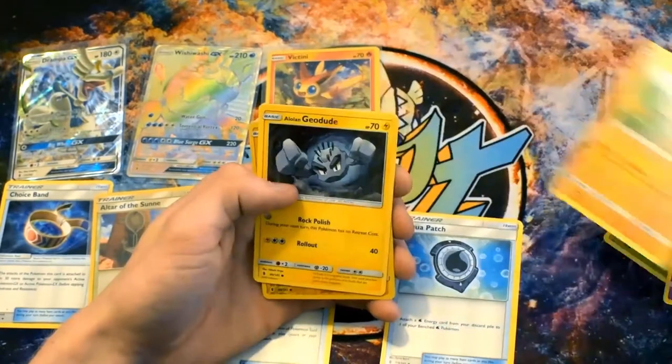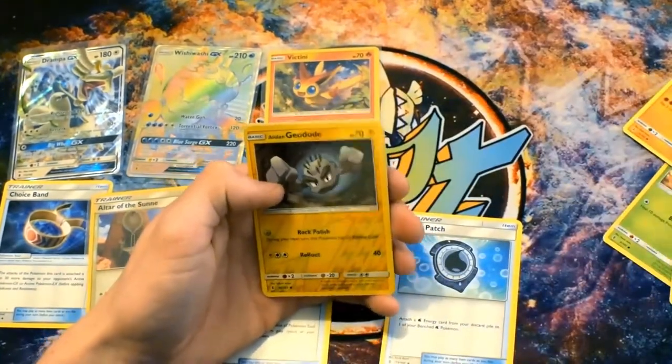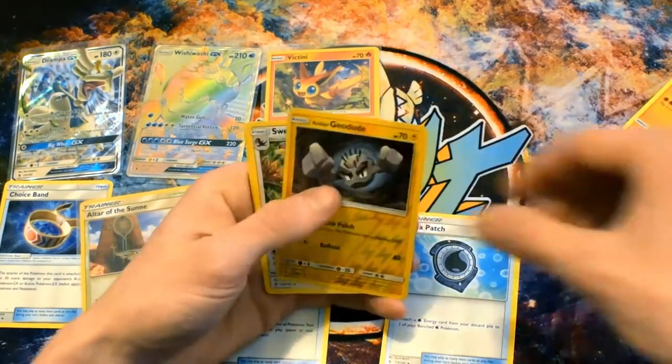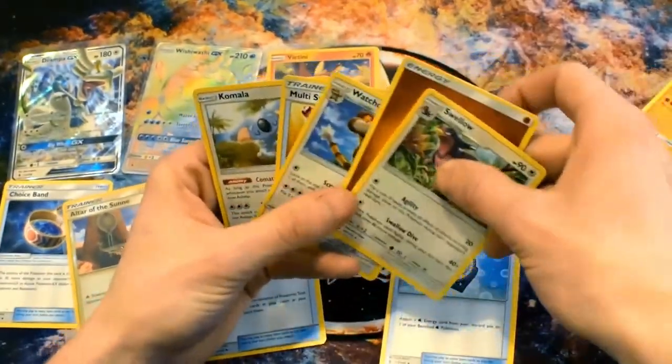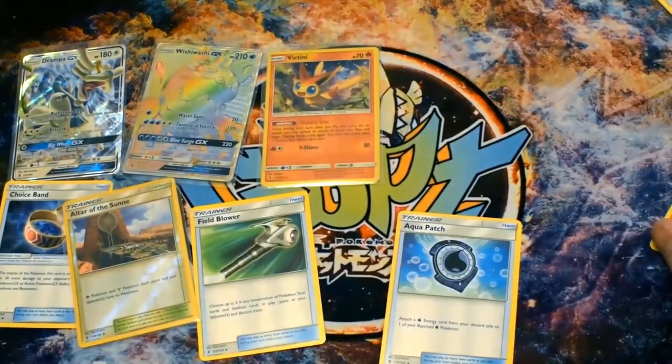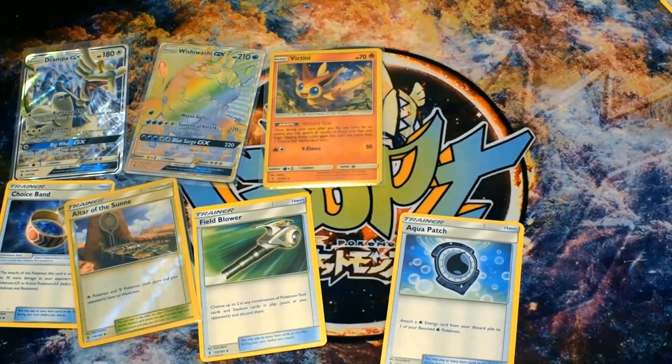Trubbish, Alolan Geodude, another Alolan Geodude - two dudes, one pack, that's a win pack! And a Swellow regular rare in the back, and a Multi Switch trainer item - which is okay. I'm not a massive fan of the Multi Switch. There are other cards that I think could do the same.